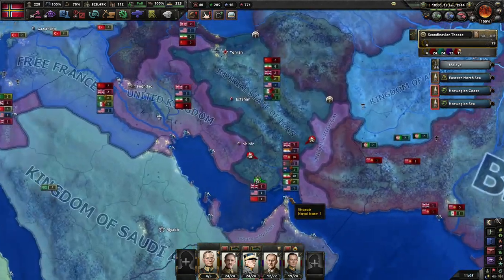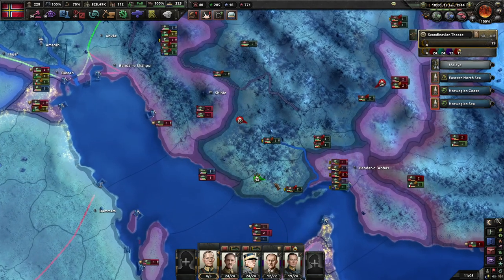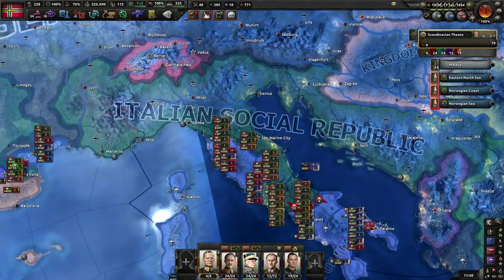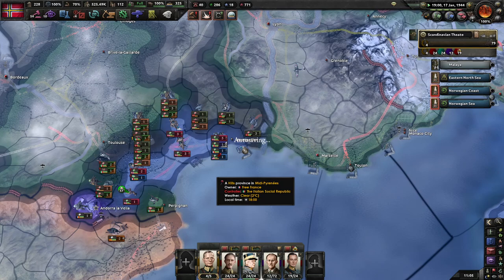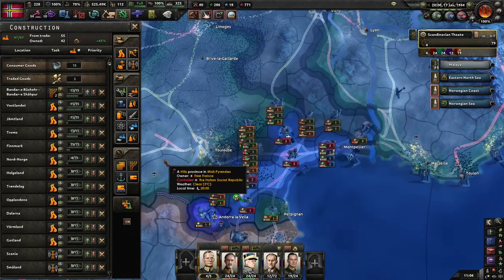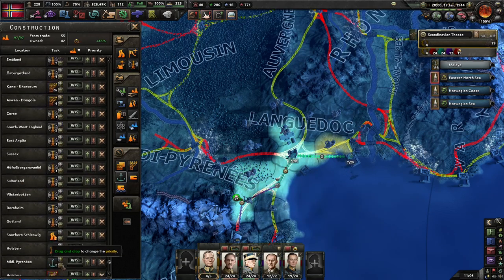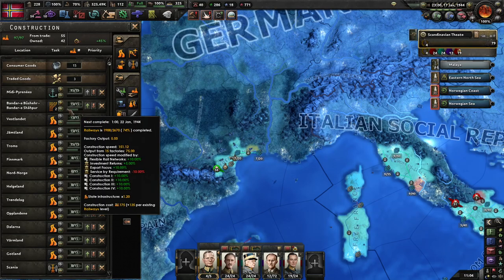It looks like the Brits and their Commonwealth forces are making progress. The port I built here seems to have actually helped — at least it's stabilized this area and shifted the front more in our favor. It might be worth building a second port just to get some extra supply capacity. Most of what I'm doing is just building up railways.